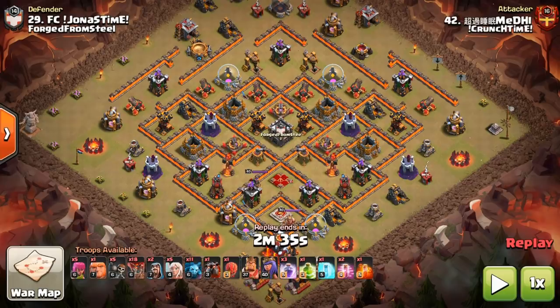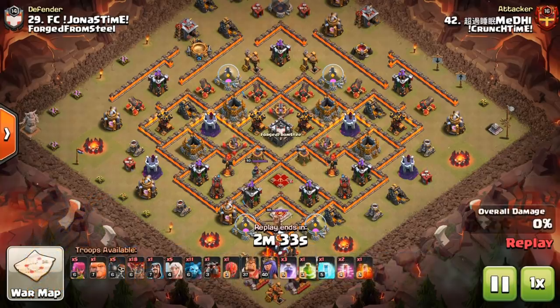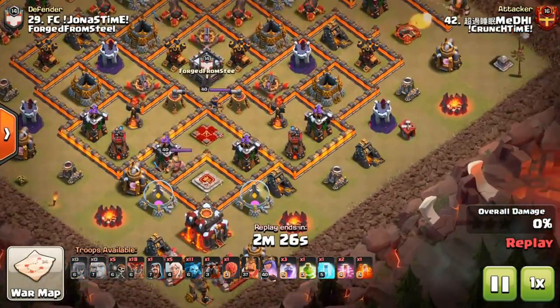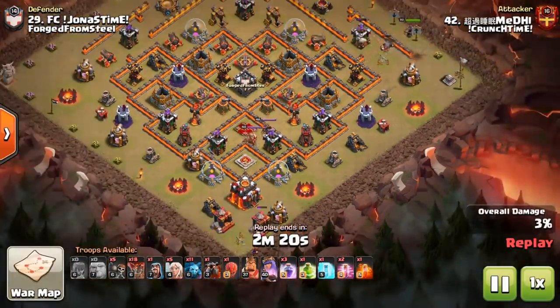The number one attack strategy - yes, I agree - it is the Lava Loon. But you could argue this either way: the Hog Riders are incredibly powerful and a lot easier to use. The Lava Loon is a more difficult strategy, but if you want to progress to Town Hall 11 and then 12, it is the one you want to try and practice.